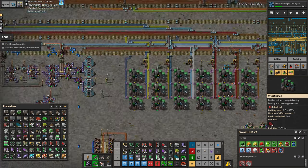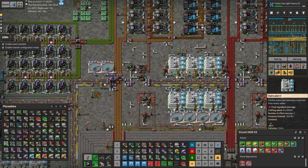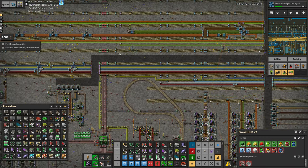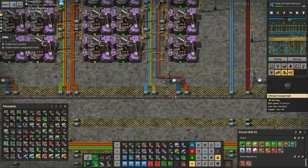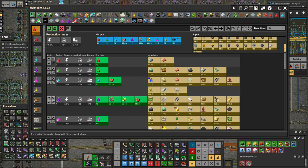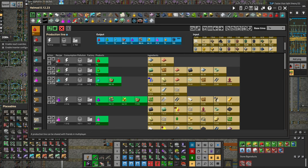Now we could upgrade all of these setups here by adding better machines and better modules, but the problem is it'll start taxing all of this stuff, and there's a lot of interconnected things I'd rather not deal with right now. So the other way around this is to just spread the load around to allow us to have more available for tungsten, because ultimately tungsten is the big one.